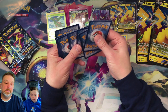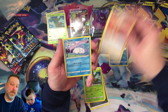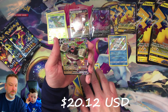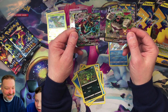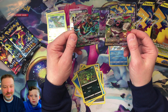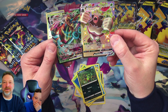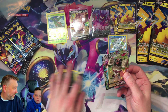Almost done, a few more to go. Let's go — boom — a V-Max card! Look at that! A Rillaboom V-Max, let's go! And we got a Delmise V-Max — we'll have to look that up, it's either a rainbow or just a V-Max. We've got two V-Max cards and a shiny — boom boom boom, what a score!